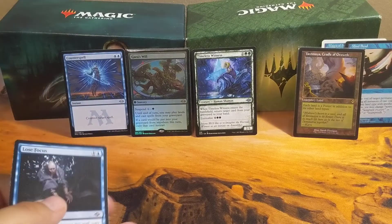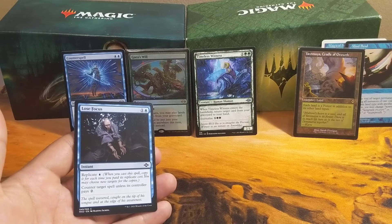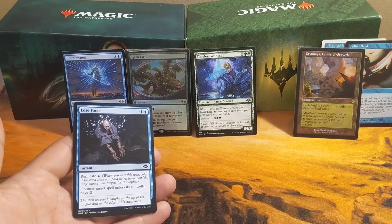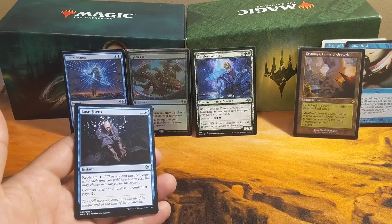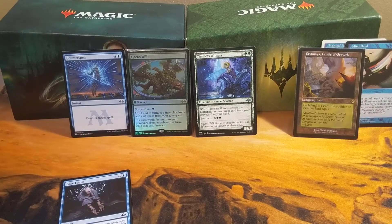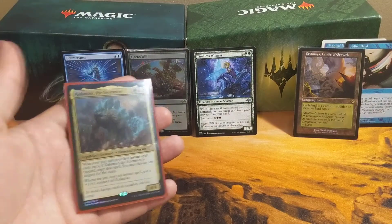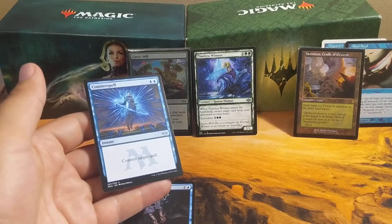What I'm looking at with Lose Focus is to use the replicate so that I'm copying it quite a few times. It would be especially good if I need to really stack it on something if there's a storm. Also, that replicate is going to add to Kalamax's ability to put a +1/+1 counter on whenever a spell is copied.